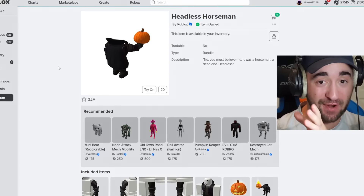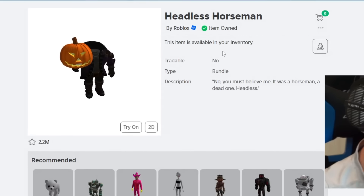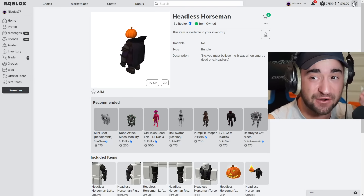I'm on my Roblox account right now on the Headless Horseman page, and it's already available in my inventory. I bought this around 4, 5, maybe 6 years ago, but obviously we're trying to figure out methods on how to get it for free. But if I already have it, this is gonna be very hard, so the first thing I'm gonna do is log out and make a brand new Roblox account.